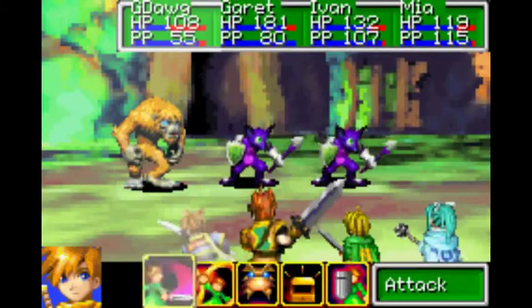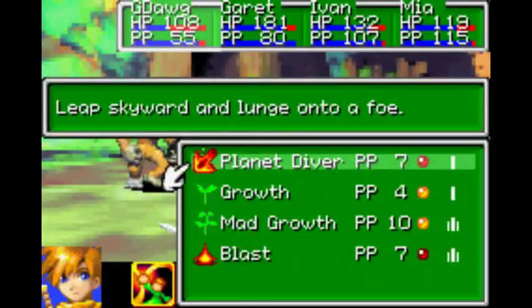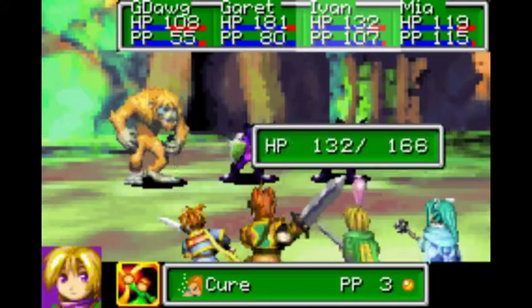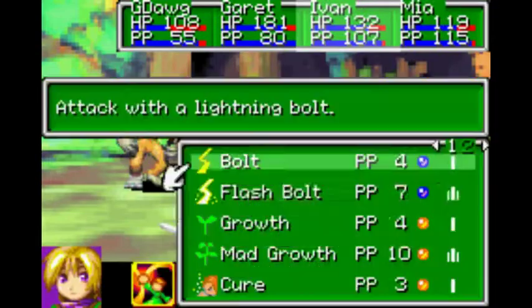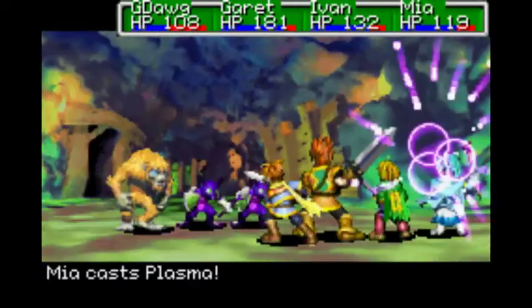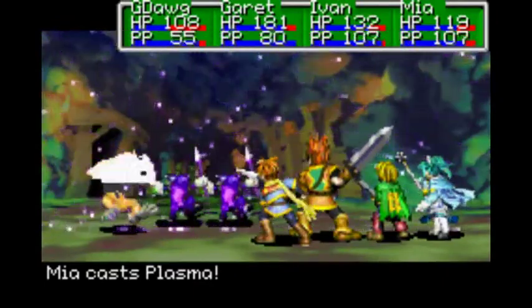We have more of these guys - of course we have more of these things. Let's use Plant Diver on you, because it's super powerful. Oh man, I think everyone except my healer knows healing magic at this point - that is really silly. Plasma - this may or may not be enough to kill you. I don't think it will, actually.